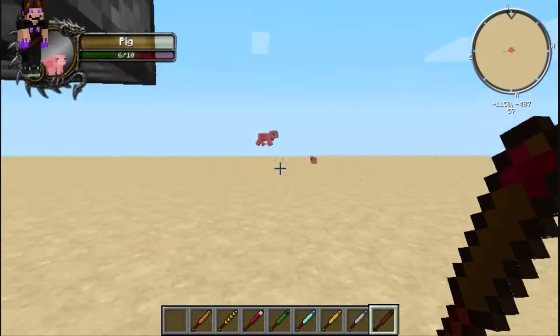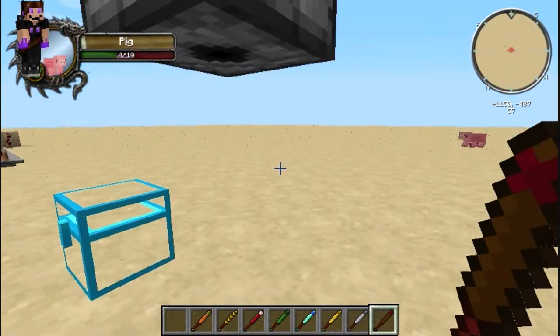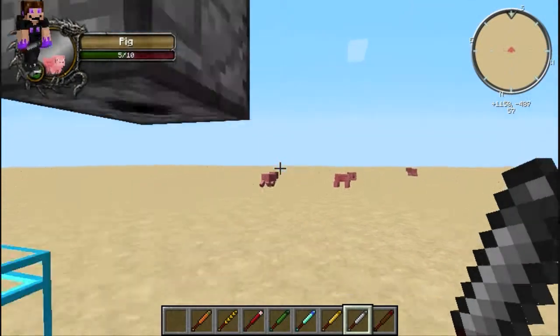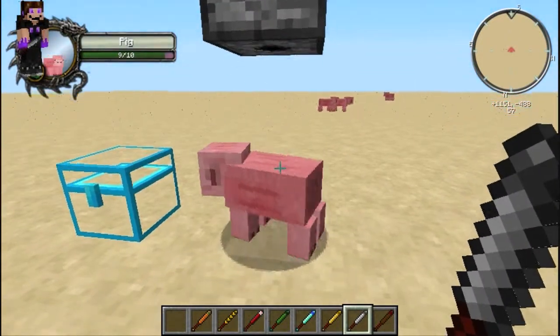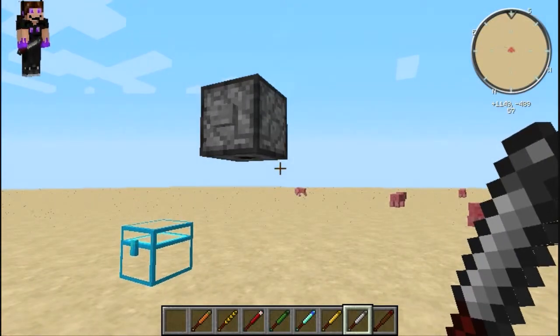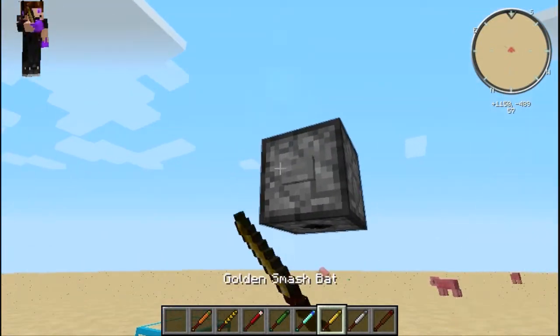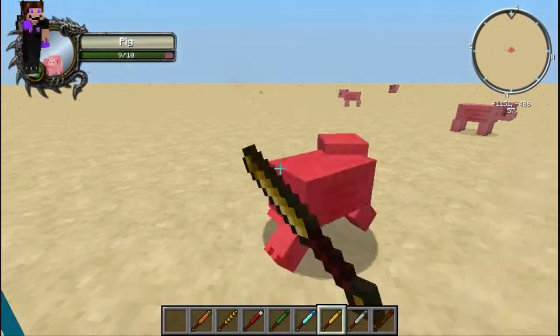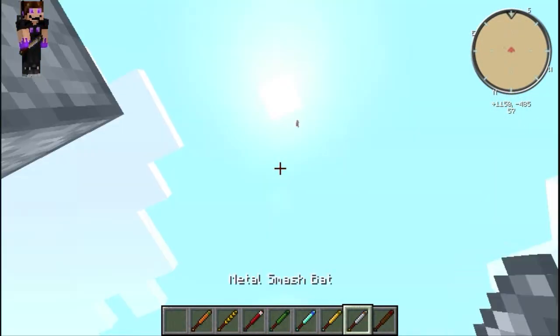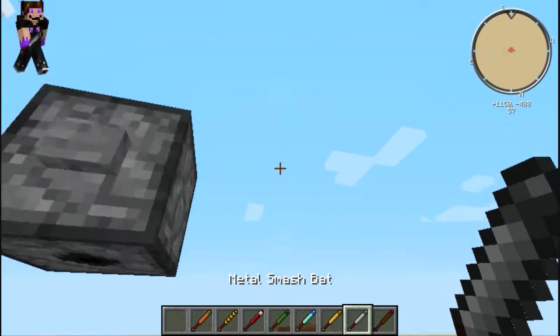Hello pig. We're gonna test the wooden one — you've already seen the diamond one but we'll do it again. The wooden one doesn't go very far and only does about two damage. The iron one goes a little farther and does three damage.